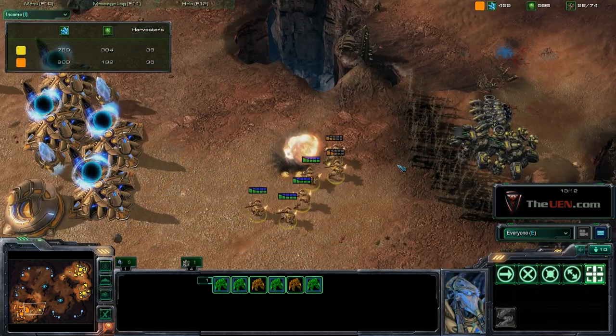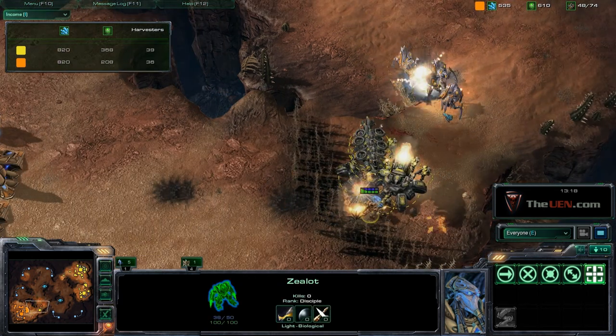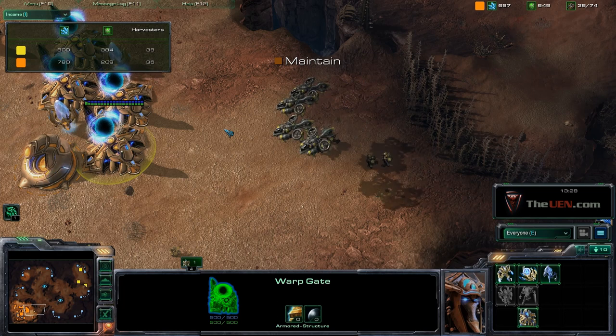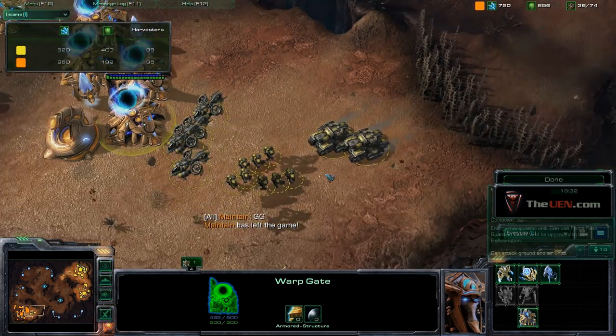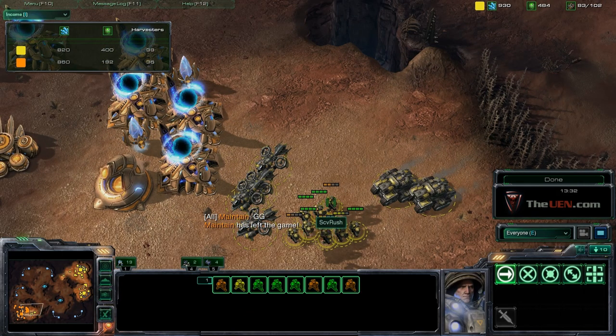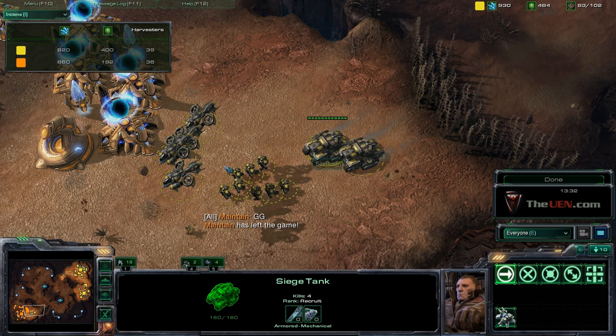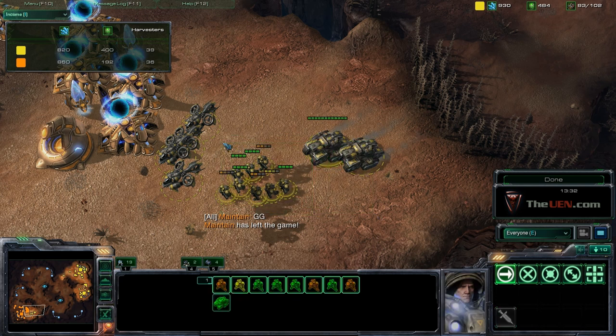If the opponent makes a lot of stalkers, make more marines. If the opponent gets a lot of zealots, get more banshees. If he gets a lot of stalkers, go for more tanks and ravens. If he gets air units, get more marines. The idea is to build one of each production structure but adapt what you produce — if he goes sentry-zealot, don't mass tanks since they're weak to force field. If he gets immortals, mass marines to break the shield quickly so your tanks and banshees can follow up.